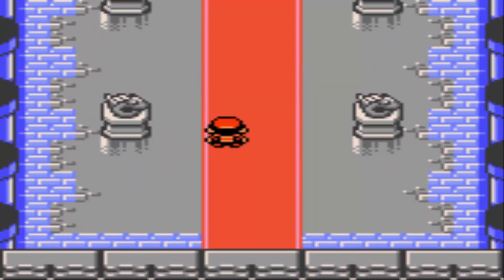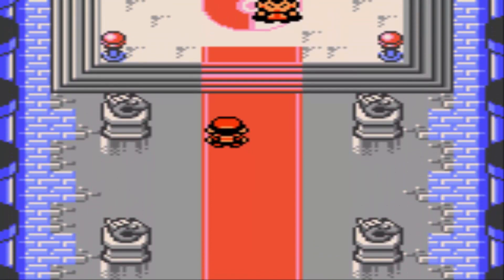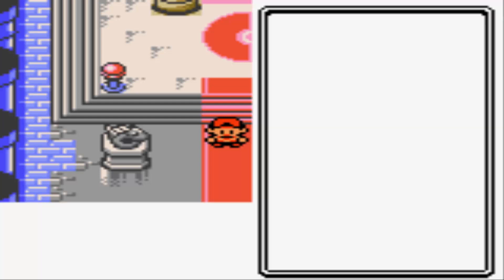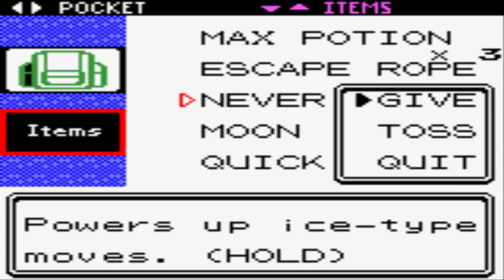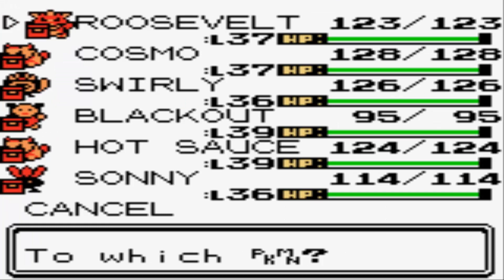We get the long red carpet with the dragon statues all the way down. Make sure you stop right here before you go on the stairs, because then you will be starting the battle. There's at least one item I highly recommend you use, and that's the Never Melt Ice. That's going to boost up your ice type moves, and those are by far the best against Lance and his dragon types.